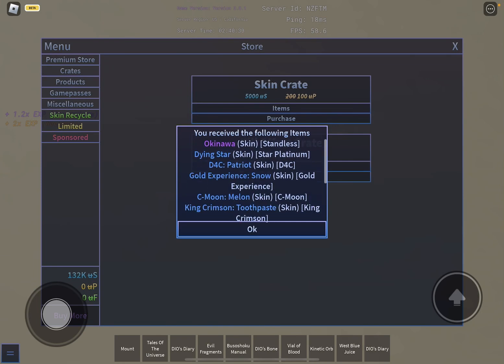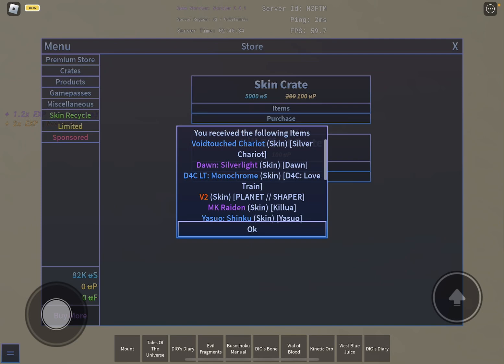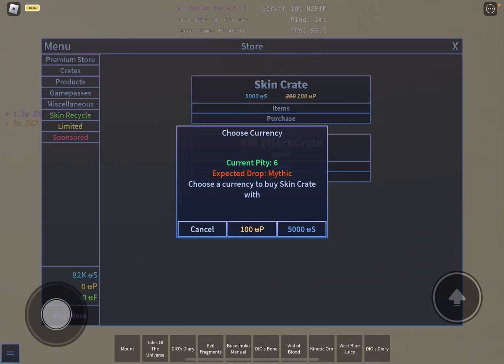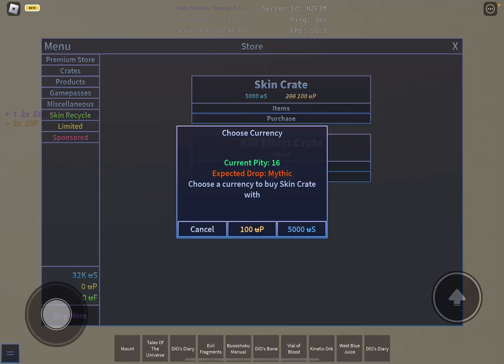Oh, three epics, nice! Oh, mythic skin, let's go — planet shaper! Let's buy another one — legendary, nice one!